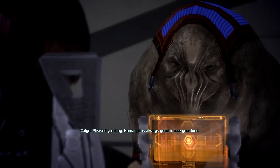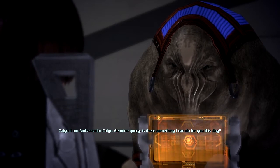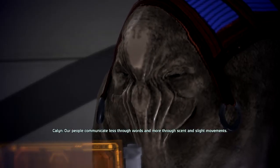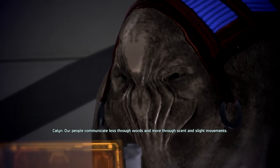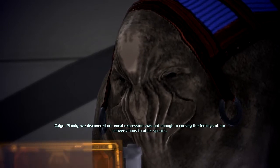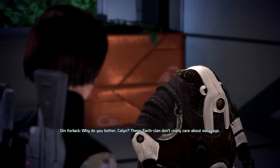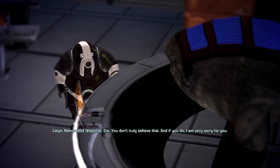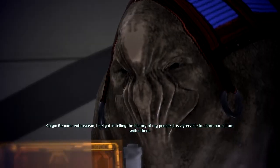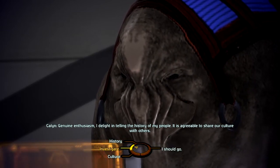I love these creatures. Pleased greeting — Human, it is always good to see your kind. No kidding. I am Ambassador Kalen. Genuine query — is there something I can do for you this day? Why do you explain what you're about to say? Our people communicate less through words and more through sentence-like movements. We discovered our vocal expression was not enough to convey the feelings of our conversations to other species. Why do you bother, Kalen? These Earth Clan don't really care about our ways. Remorseful response, Din — you don't truly believe that, and if you do, I am very sorry for you. Tell me more about your species. Genuine enthusiasm — I delight in telling the history of my people. It is agreeable to share our culture with others. I love it.